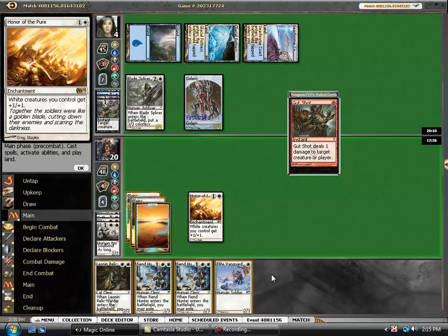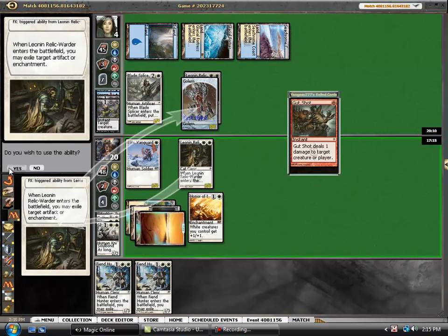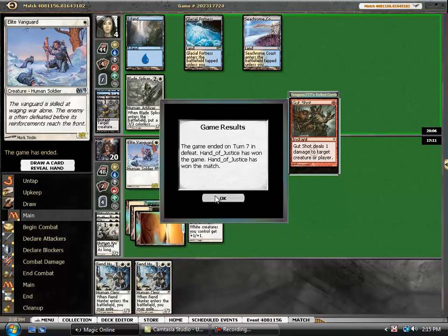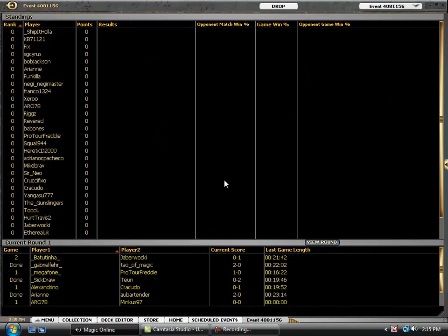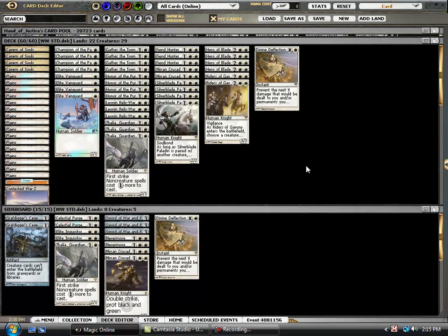Here he needs land into Restoration Angel, and that's the match. Definitely misplayed a little bit in the beginning there but turned it around. What I like about the deck is it has so much pressure and so much forward momentum. Especially against a deck as aggressive as Delver, just being able to really put him on the back foot. To be fair, he did get mana screwed in game three. But just being able to go turn one guy into turn two guy into turn three — either double strike effect or Honor the Pure — very, very happy with the deck so far. We will see you for round two.